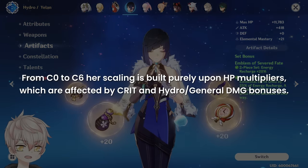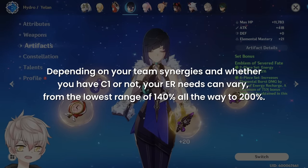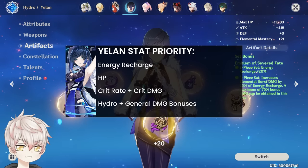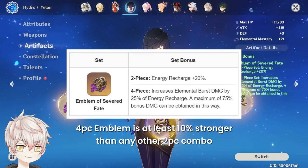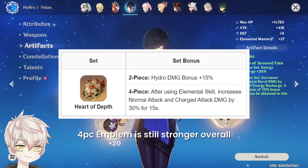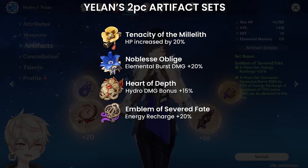For artifacts and stat priority: from C0 to C6, her scaling is built purely upon HP multipliers affected by crit and Hydro or general damage bonuses. Energy recharge is the most important stat until you can guarantee her burst off cooldown. Depending on team synergies and whether you have C1 or not, your energy recharge needs can vary from as low as 140% all the way to 200%. Her best 4-piece artifact set is undoubtedly 4-piece Emblem of Severed Fate — at least 10% stronger than any other 2-piece combo due to its 4-piece elemental burst damage bonus off recharge. For C6, 4-piece Heart of Depth is a justifiable alternative focused on Barb Shot charge attack damage, but 4-piece Emblem is still stronger overall. Any combination of 2-piece Tenacity (HP), 2-piece Noblesse (burst), 2-piece Heart of Depth (Hydro damage), or 2-piece Emblem (recharge) will work for general use.